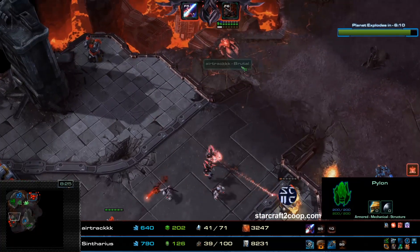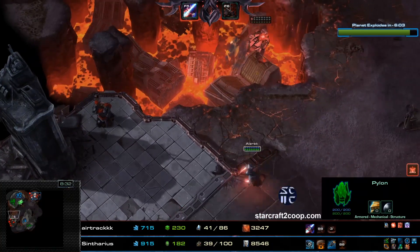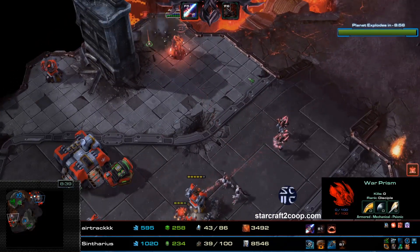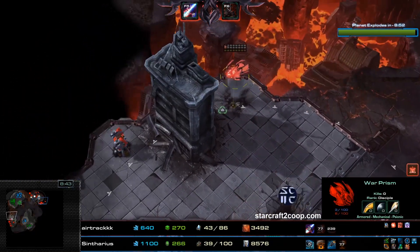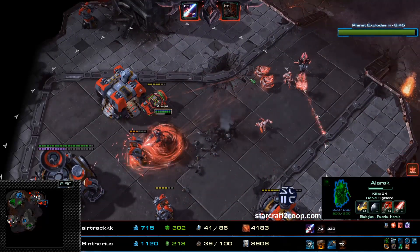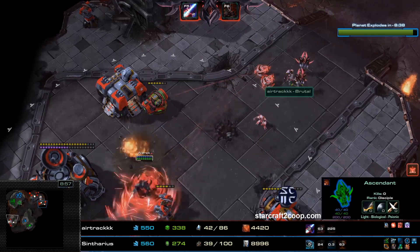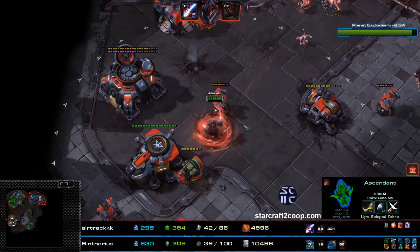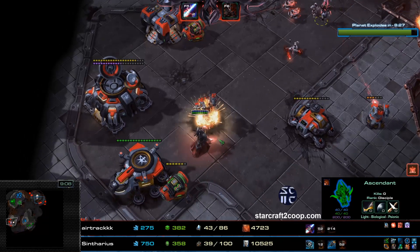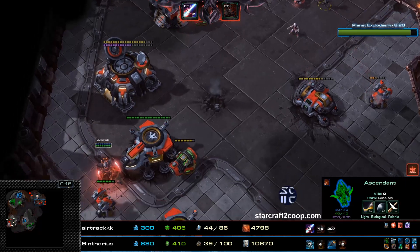Alrak gets put into the War Prism. There's a Missile Turret aggroing this War Prism — is it going to get shot out of the air? Nope, it's very, very low, sitting at 8 HP. Alrak is going to exact his revenge on that one Missile Turret. Another Empower Me is being used and those Ascendants might have eaten a couple of Supplicants there. Alrak is basically out of range now — only that one Supplicant is allowing Alrak to deal a little bit of damage. You can see how little damage Alrak is able to deal as a result.